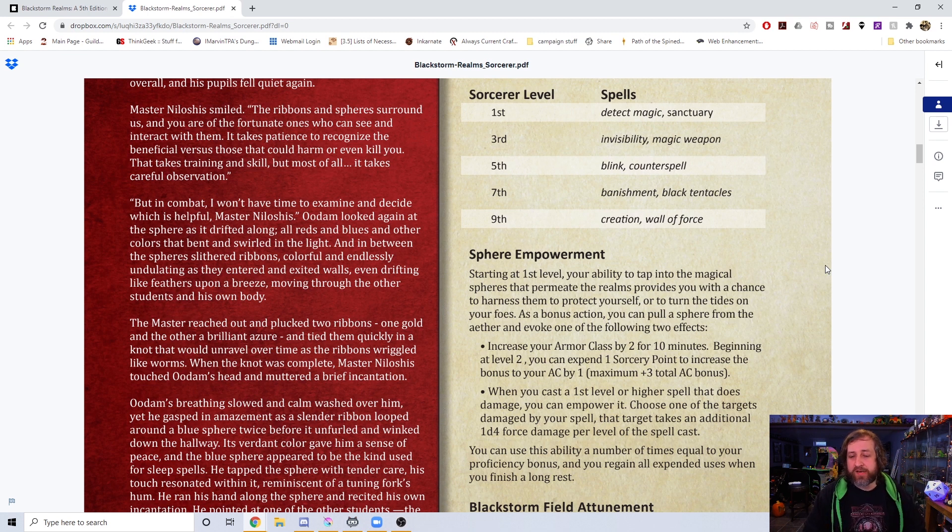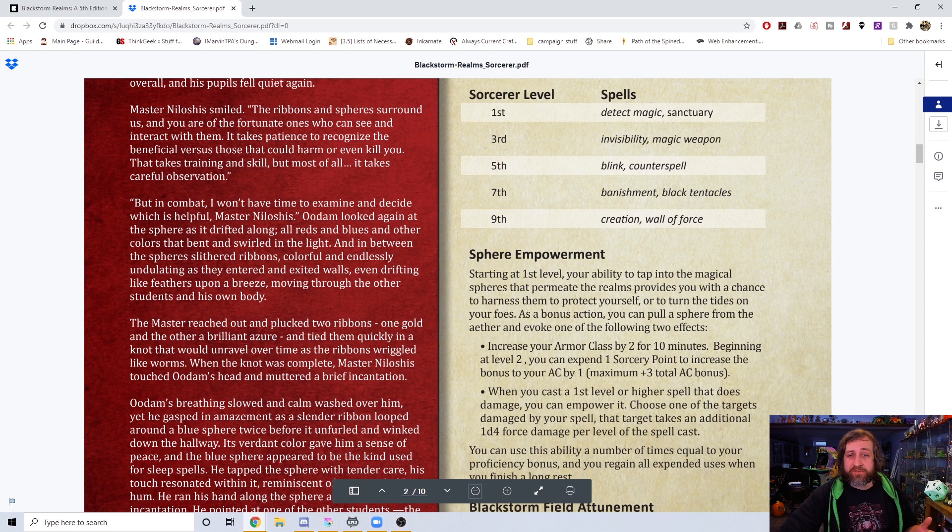I originally leaned towards charisma modifier uses per long rest, but we've seen Wizards of the Coast switch over to using proficiency bonus as the number of uses, so I decided to go in line with the newer design philosophy and go with proficiency bonus.